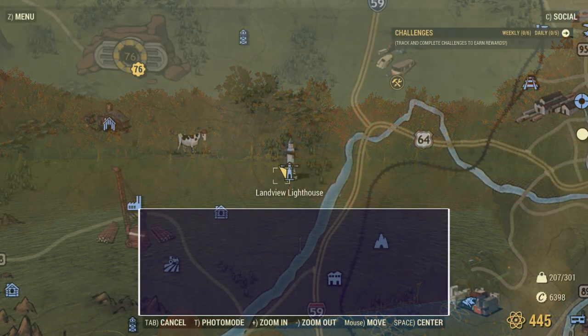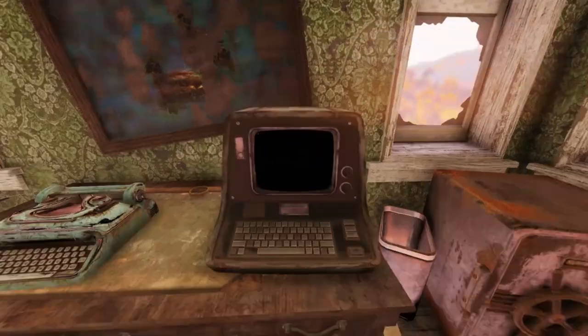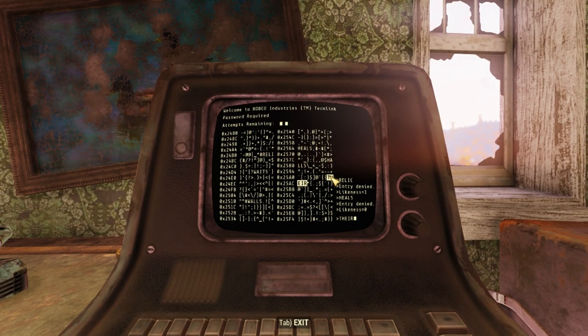No perk cards needed. Land View Lighthouse — we're going inside the house, not the tower. Lower level ghouls nearby. Really easy to server hop.